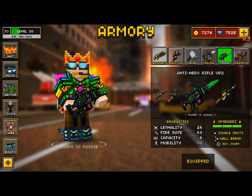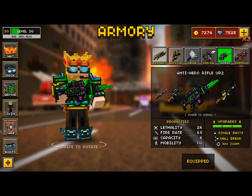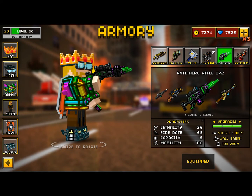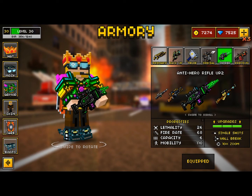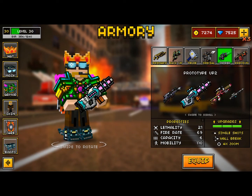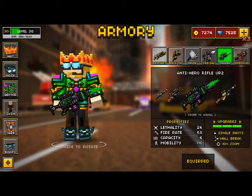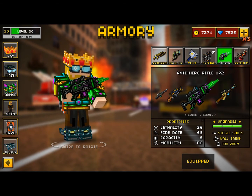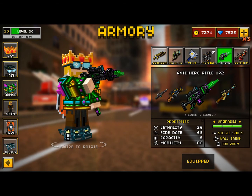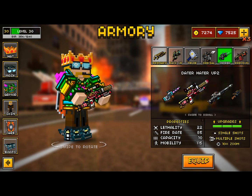Here's the gun I was going to review, but I decided to just review the update and see what you guys thought. This is the Anti-Hero Rifle UP2 — it's a single shot wall break with ten times zoom, so it's more of a sniper than a prototype. The Prototype is single shot wall break with four times zoom, so this has a higher, way longer range. It's like an exact copy of the Prototype except with more damage.